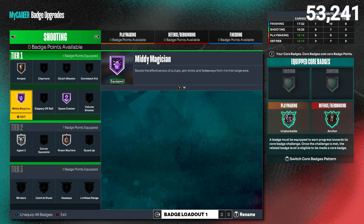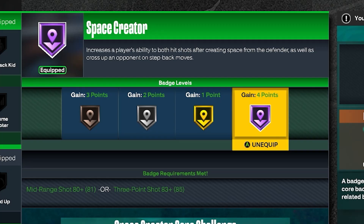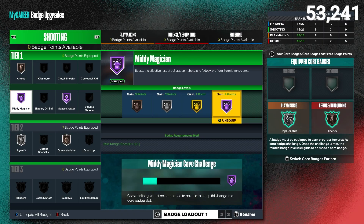The deadly badge combo is Mini Magician and Space Creator, both Hall of Fame. Hall of Fame Space Creator improves step back shots — you can even catch ankles — and you get it at Hall of Fame level with an 83 three-point rating. I know all of my builds have at least an 83 three-point rating, so all my builds can get Hall of Fame Space Creator.